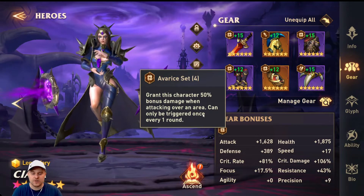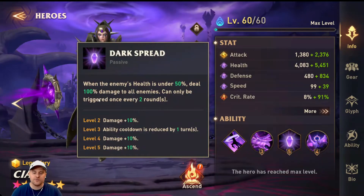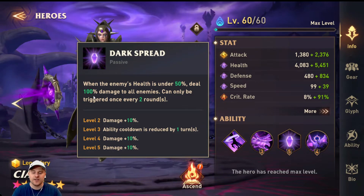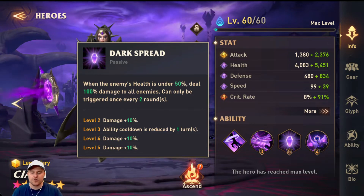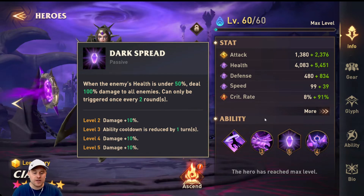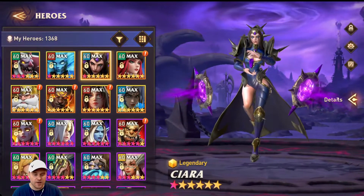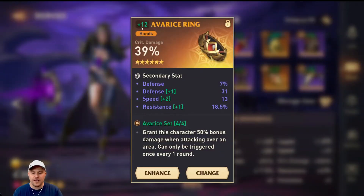Right now I have her in an average set — grants this character 50% bonus damage when attacking over an area, can only be triggered once every round. It works really well with her passive. Her passive procs whenever an enemy's health is under 50%, she deals 100% damage to all enemies — that can only be triggered every two turns. That can be triggered on multiple waves, so if you kill the first wave and it procs, it can actually proc on the second wave as well, which is really neat.